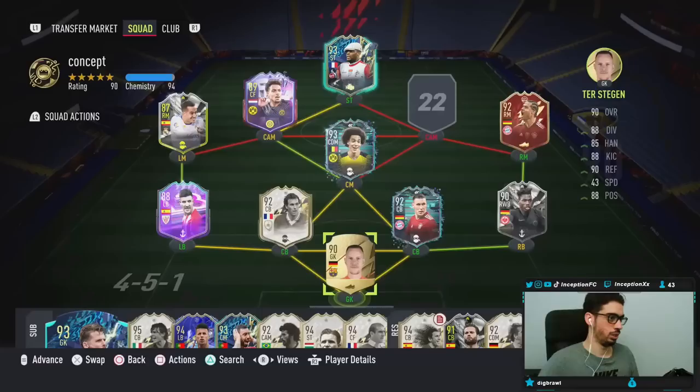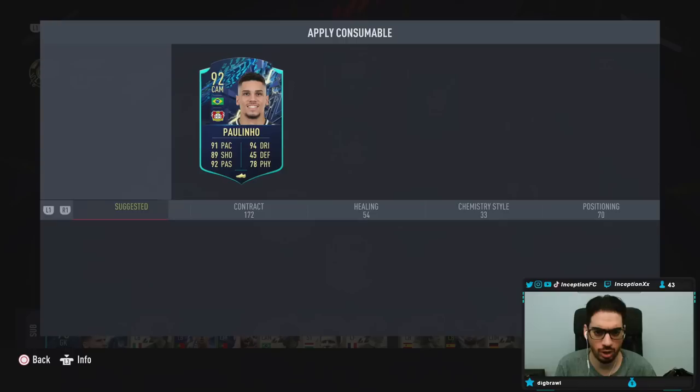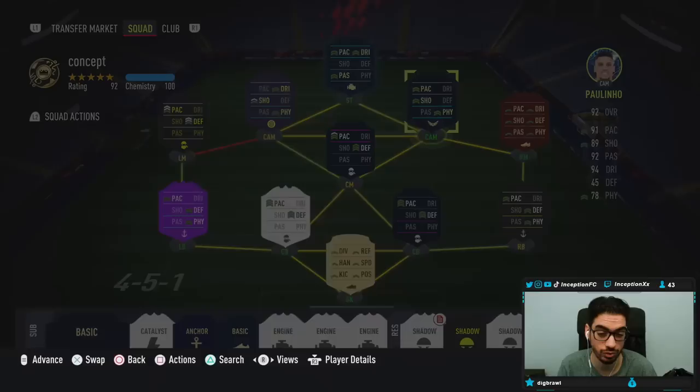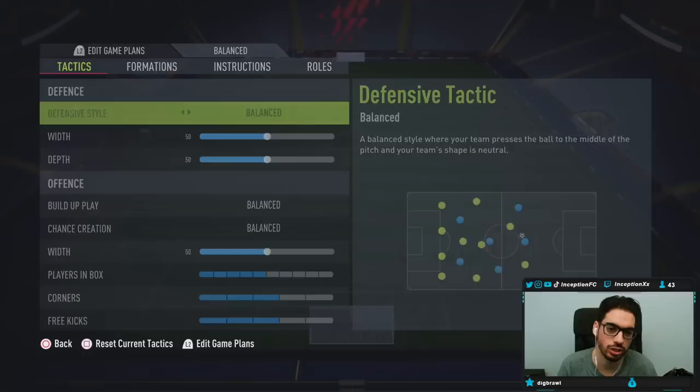I'll go ahead and complete the SBC and show you how we line him up in game. We add him right here, slot him right into the team — beautiful. We're going to give him the Hawk. You can totally give him a Hunter too if you really want all that extra pace, which is pretty helpful for the skill moves. Manager doesn't matter since it's 10 and 100. With custom tactics we'll use the 4-1-2-2, play him at right striker, and we'll see how the card plays.